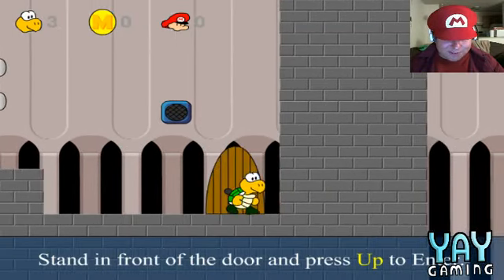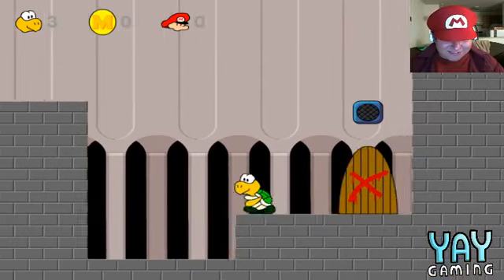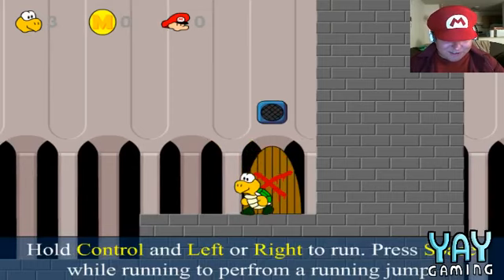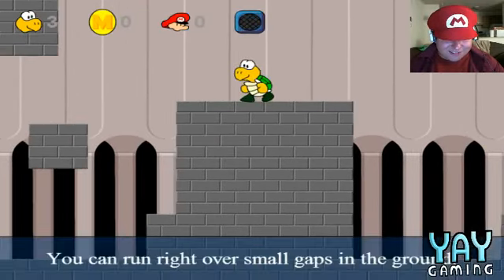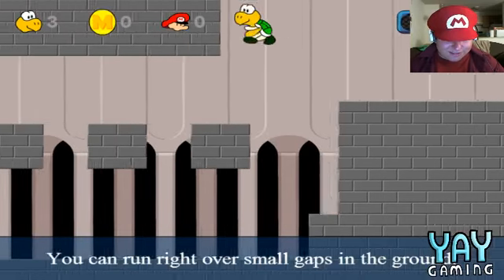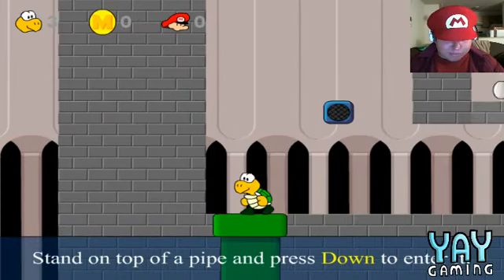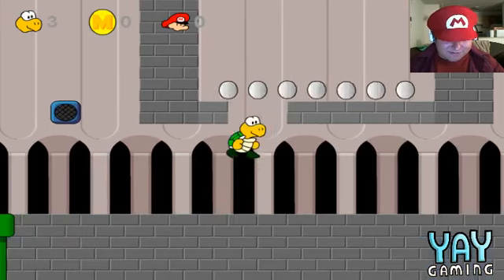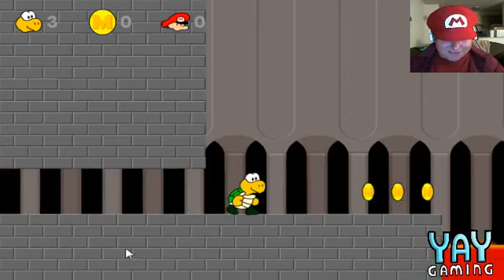Stand in front of the door and press up to enter. Oh, tutorial — I didn't see the transition. Hold control and left or right to run. Press it for a running jump. That was a little bit of lag. You can run right over small gaps in the ground. Stand on top of the pipe and press down to use your shell — you can break through certain bricks by jumping at them, and collect coins that don't count towards your total. Training level complete. Father's Castle, level one.